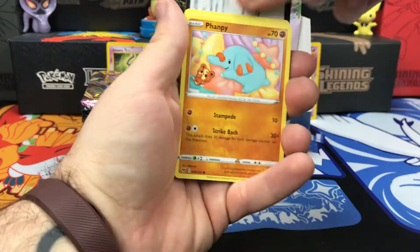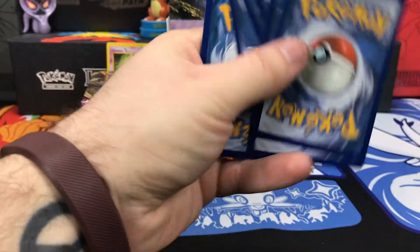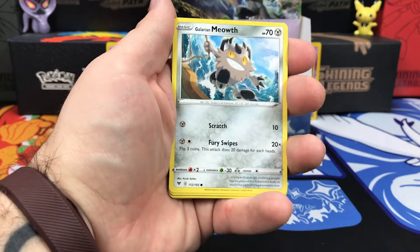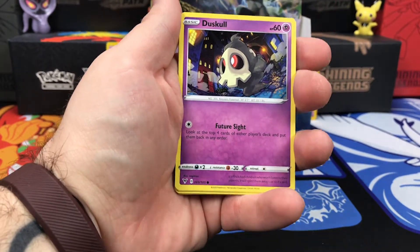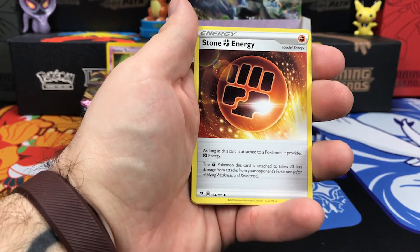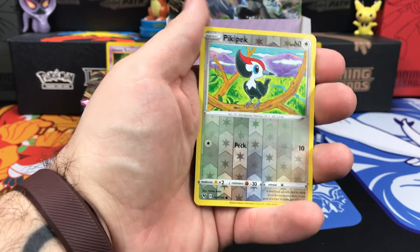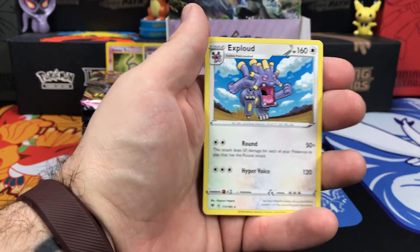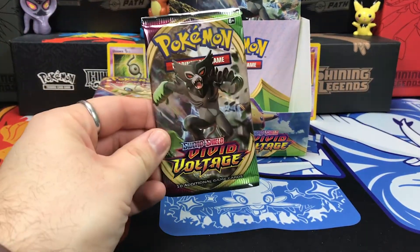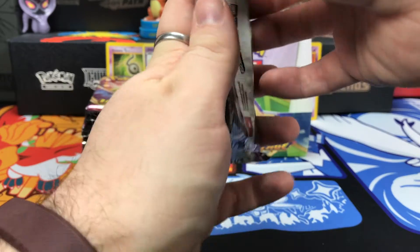Next up we have the Pikachu pack. Starting this one off with Vampy, Yanma, Galarian Meowth, Duskull, Voltorb, Energy, Stone Energy, Shuckle, Cramorant. Reverse Holo is Pika Pack. And on the end — why is it never Pikachu in the Pikachu packs? Zerud. Do you have the Zerud card inside? Let's find the Zerud card.